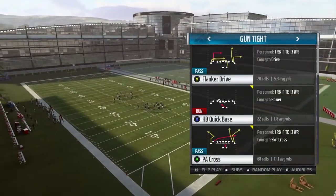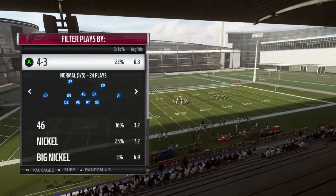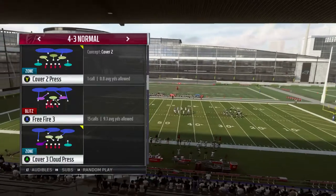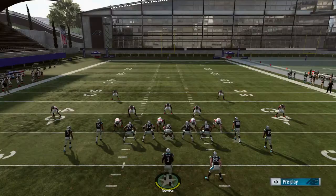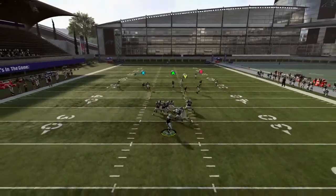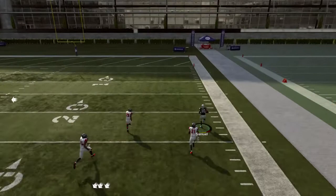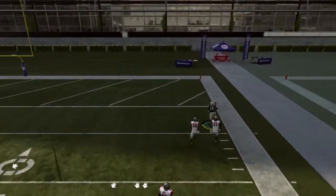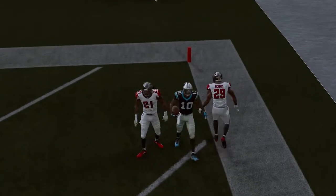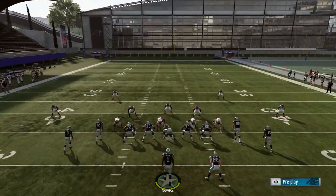It's called PA Cross — I'm going to keep the play the way it is and run it against Cover 2 Press. You see I attacked the safety and the cornerback. You want to attack those areas — the middle or the outside. There are so many plays in your playbook that can work.